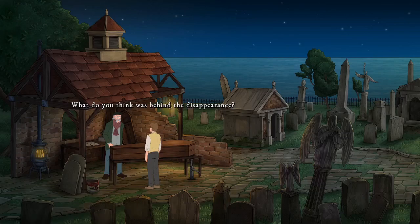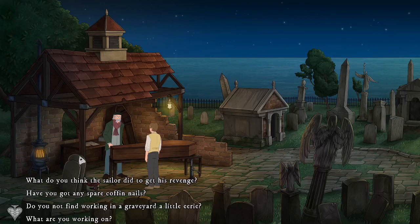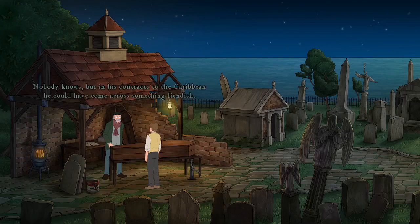What do you think was behind the disappearance? The sailor must have found out he was being manipulated. Done something to get his revenge. But to make the whole wedding party disappear? How? Nobody knows, but in his contracts to the Caribbean he could have come across something fiendish. All we know is that everyone in that house disappeared. And to tell you the truth, I'm quite relieved they did — because if they did not disappear it would be this old fool who'd have had to bury them. Saved me a good amount of work.